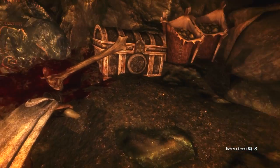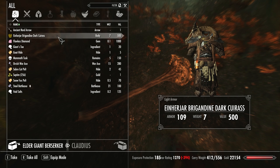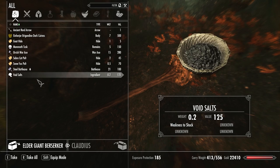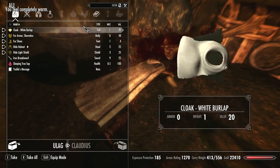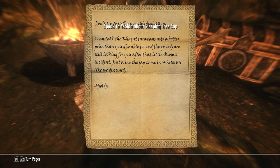Cloak, white burlap, sleeping tree sap, Isolda's message. 'Speak to Isolda about sleeping tree sap. Don't try to stiff me on this deal, Ulag. I can talk the Khajiit caravans into a better price than you'd be able to, and the guards are still looking for you after that little skooma incident. Just bring the sap to me in Whiterun, like we discussed. Isolda.' Okay. Ulag's knapsack. I'll take these to sell.